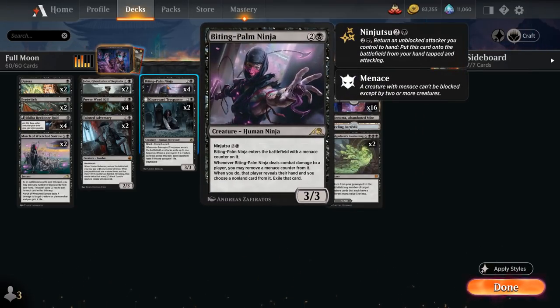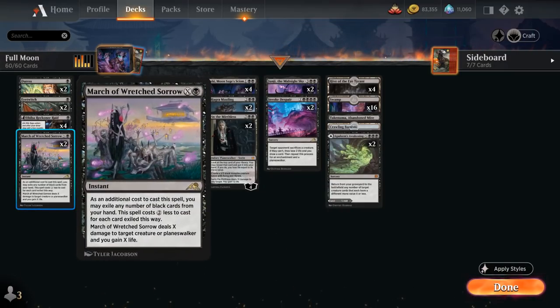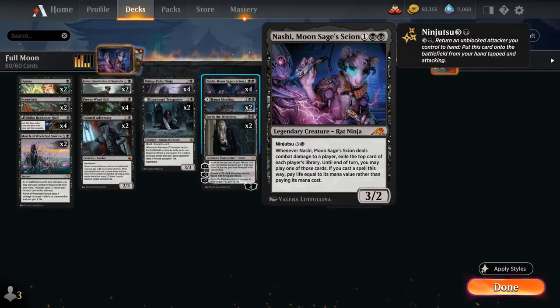Biting Palm Ninja is a 3/3 with ninjutsu for three mana. It enters with a menace counter, and when it deals combat damage to a player, we may remove that menace counter to look at the opponent's hand and exile a non-land card from it — a very nice discard effect. We also have plenty of spot removal, including two copies of March of Wretched Sorrow. As an additional cost, we may exile any number of black cards from our hand to make it two generic mana cheaper, then it deals X damage to a creature or planeswalker and we gain X life. That life gain helps offset the life loss from Nashi.